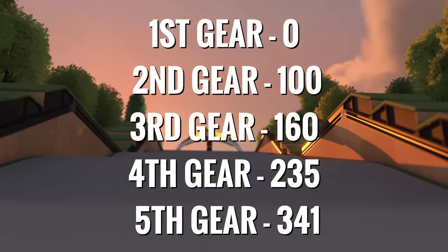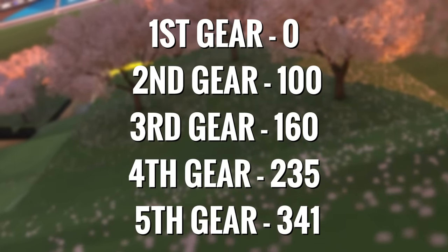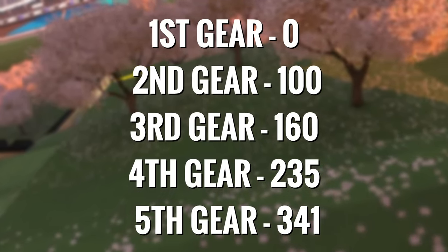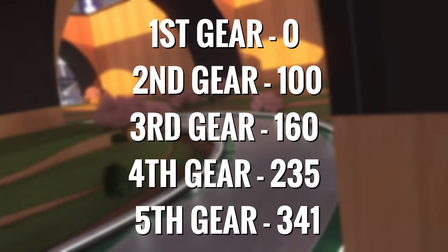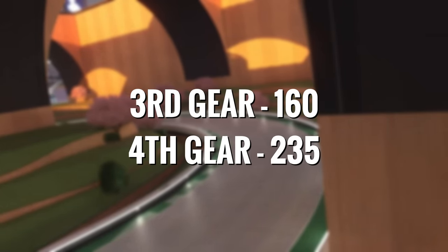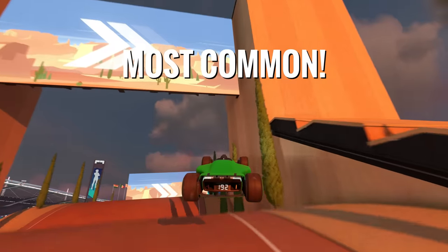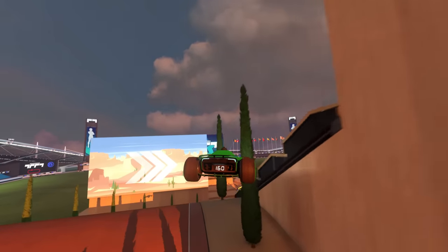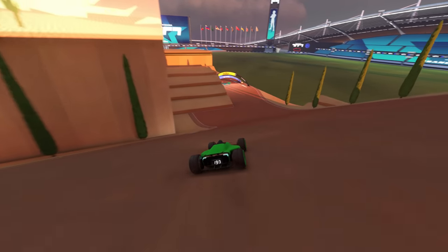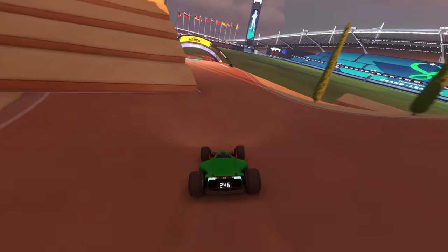These are the different gears and their speed values. Try to memorize them and play with engine sound on so you can hear them when they happen — it will make your life so much easier in the future. The main ones that you need to watch out for are the gears at 160 and 235 speed. These are the ones you'll encounter the most, and if you see your car approaching those values on dirt, grass or ice, it's best to not turn for a split second, allow the car to shift the gear, and then continue steering.